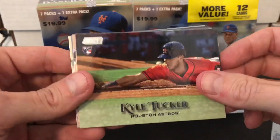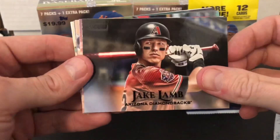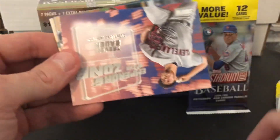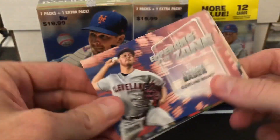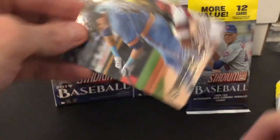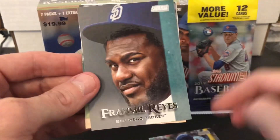Oh, great Kyle Tucker rookie! Man, really cool card. Jake Lamb — Jake Lamb Black, Diamondbacks. Emperor of the Zone, Trevor Bauer. Christian Yelich. Nice. Throwback uni.